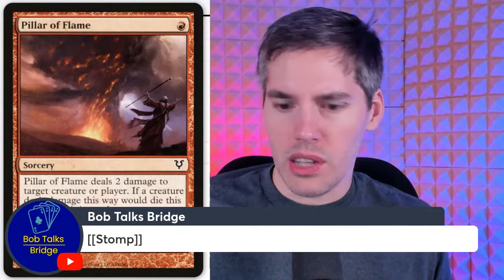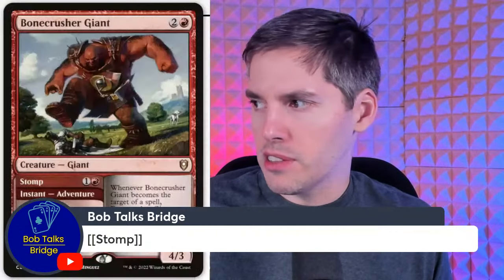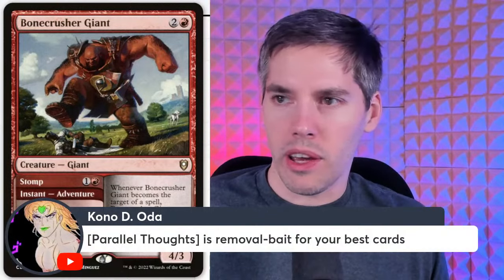Stomp from Bone Crusher Giant — actually a good card. Damage can't be prevented, but it has nothing to do with exiling anything, except that the adventure goes to exile. We're not counting that unless the card itself can exile something else on its way out.